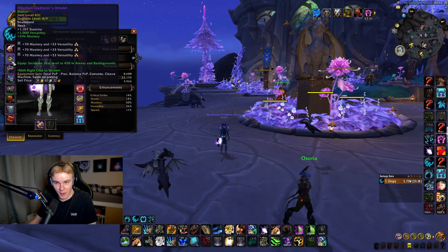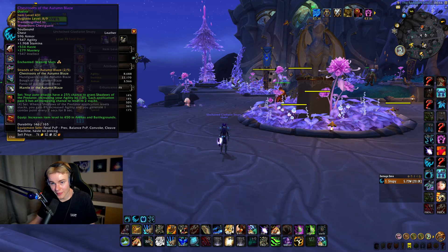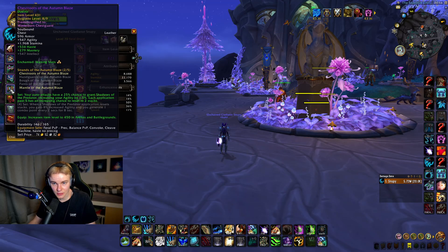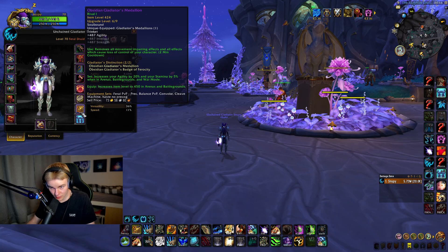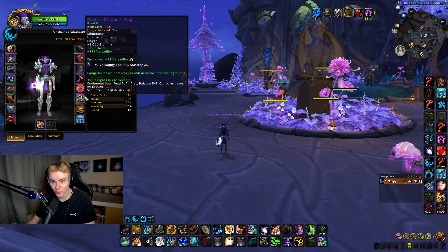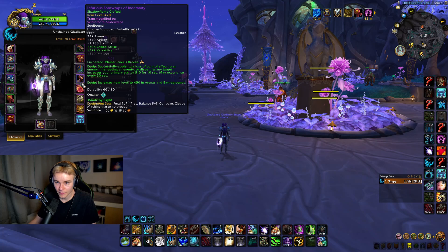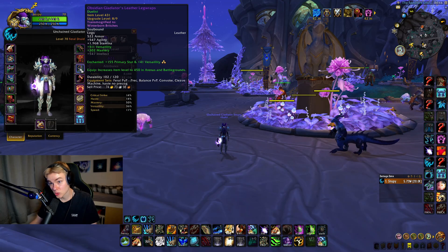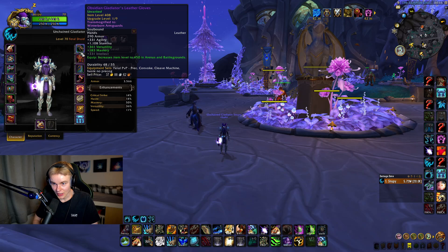Precog is quite nice. Verse-Mastery shoulders — we have the two-set, no four-set, it's not very good. Verse-Mastery cloak. Haste-Mastery on the chest — tier set. Verse-Mastery wrists. Haste-Verse weapon. Badge trinket, Medallion. Haste-Verse ring and a Crit-Verse ring — you could go Crit-Verse here instead of Haste-Verse if you want a bit more Crit chance, but I recommend having the Haste. Crit-Verse boots with Shadowcrafted and the main stat proc. Verse-Mastery legs, Verse-Mastery waist, and Verse-Mastery bracers. That is my gear for Convoke.